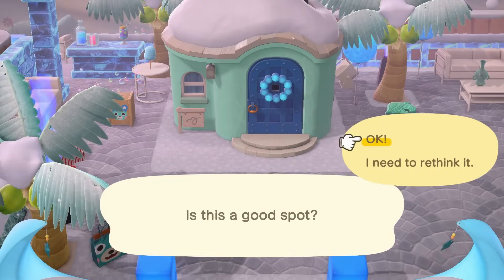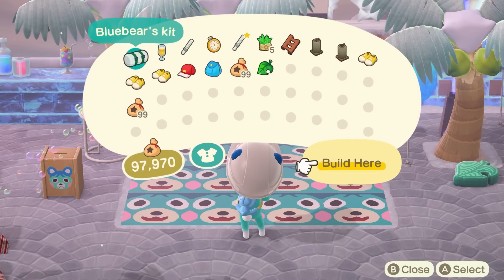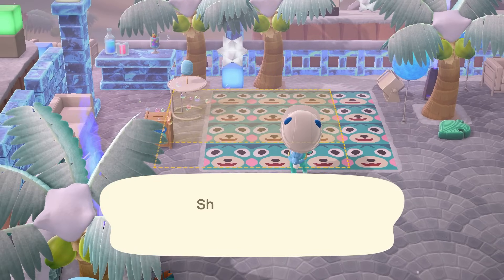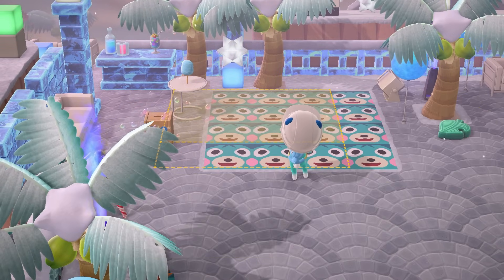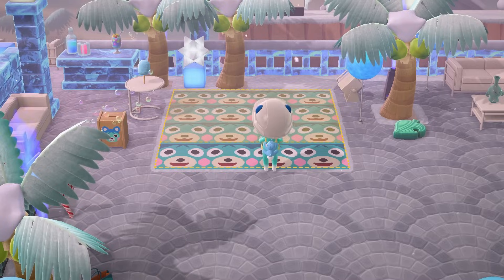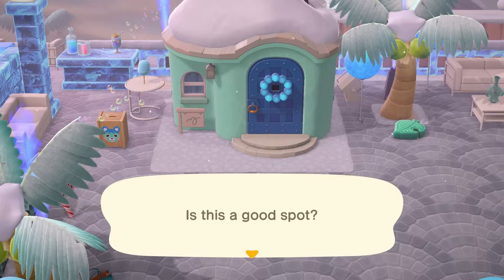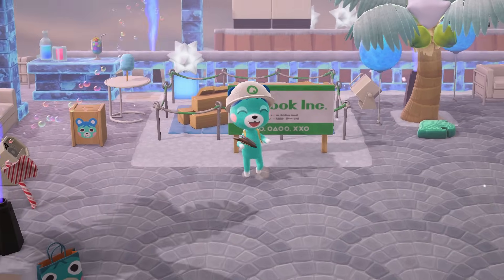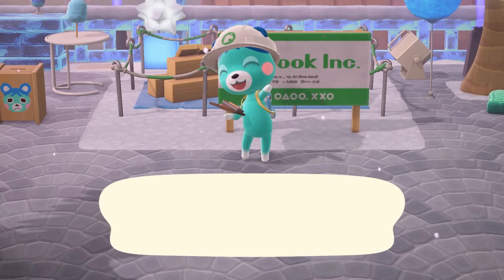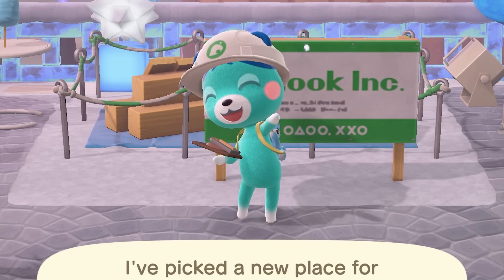When you place your house, it shows you a yellow overlay of where the building will be put, and if you place it on grass without any designs, it's sort of hard to tell exactly where the building will go, even when you use the 'let me imagine it' option. But with custom designs, if they line up exactly with the yellow framework, you can be 100% confident you're putting the house exactly where you want it. Without custom design planning, it's very easy to misplace your house even by one tile. And as a bonus, when you place the housing plot, all the custom designs underneath magically disappear, so you don't have to worry about removing them.